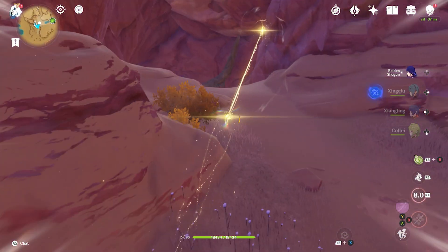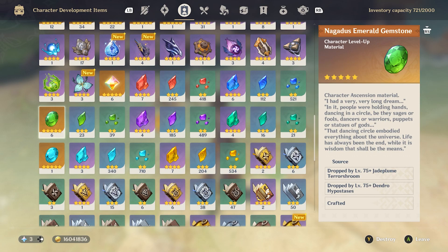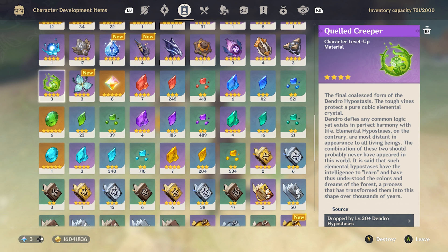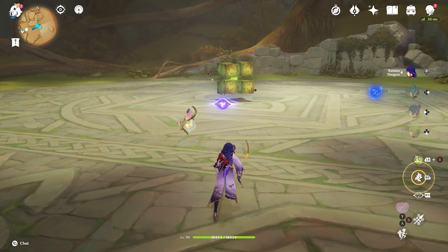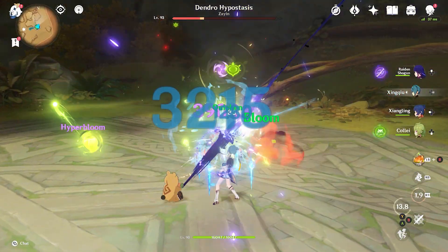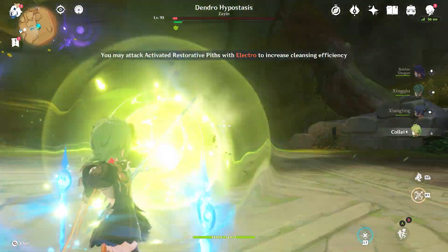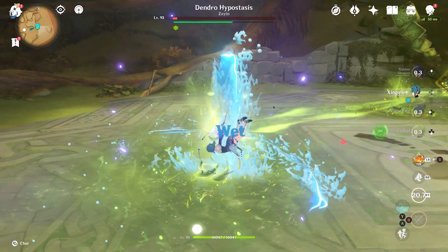Yao Yao still has to travel to Sumeru on account of her dendro vision. She requires the Nagadus Emerald and Quelled Creepers, both of which can easily be obtained from the dendrohypostasis fight. Remember to bring both an Electro and dendro character to defeat it. When it's at low health, use dendro to restore the piths and cleanse the hypostasis, using Electro to speed up the process.